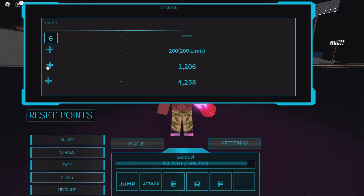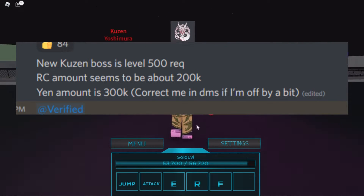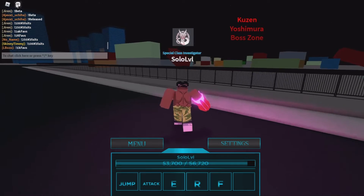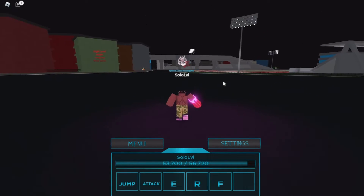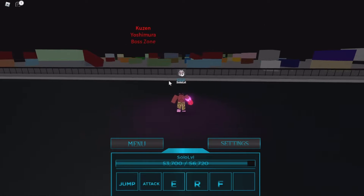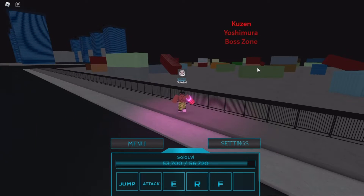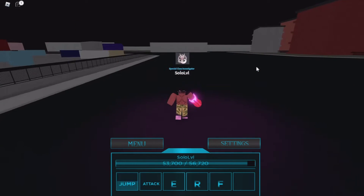Basically when you kill him, I'm not actually sure what you get or how much you get. I'll pretty much put it on the screen — what you get for killing Kuzin. I think it's XP and drops but I'll show it on screen, telling you how much he drops in terms of XP, reputation, and stuff like that.